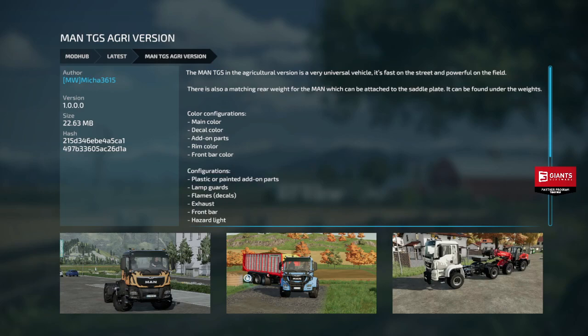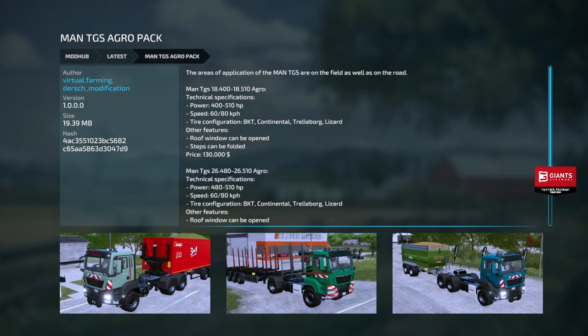Then we have the MAN TGS Agro Pack — two different versions. The first is 400–510 horsepower, 60–80 kph, with all kinds of tire stuff, roof window that can be opened, steps that unfold — 130 grand. The next option is 480–510 horsepower base, same speed and tires, at 180 grand. So 50 grand more for a higher base horsepower on the engine — I don't know if you could get the first one and bump it up engine-wise and save yourself some money. Let me know.